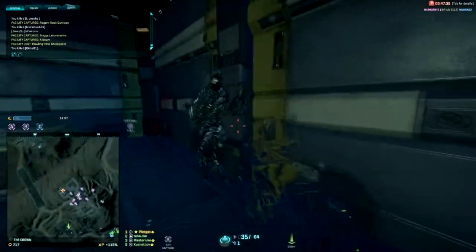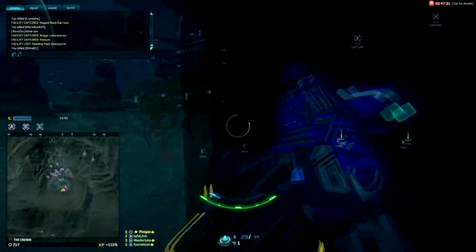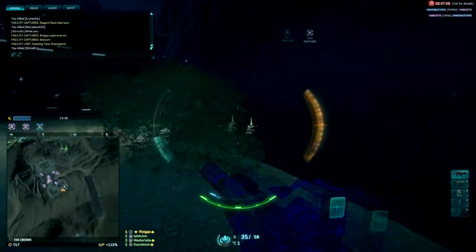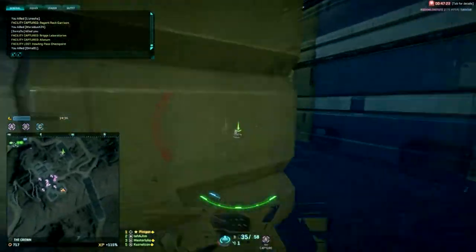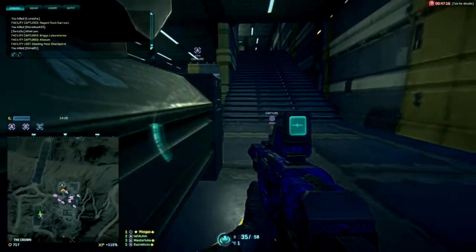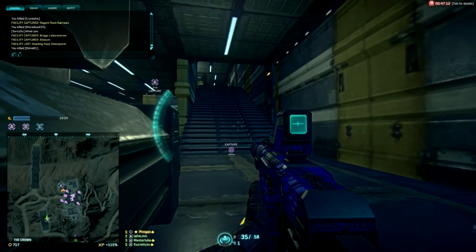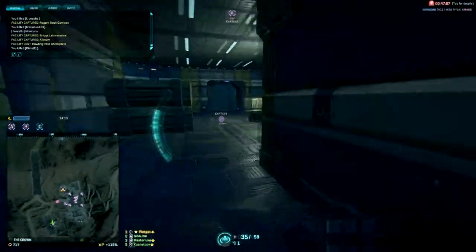So unlike when you're fighting other classes, don't always sweep the area in front of you. Remember to check behind yourself every few seconds, because that's where the enemy infiltrator is going to be trying to maneuver to. When infiltrators stop moving and crouch, they go into a much more powerful stealth mode. So if you're chasing an infiltrator and he suddenly disappears, he's still there — he's just crouching near you.